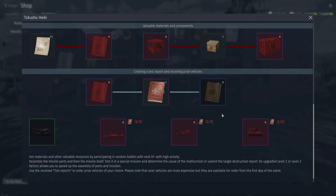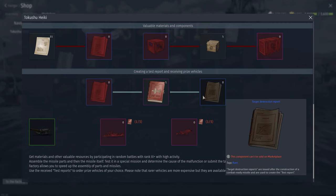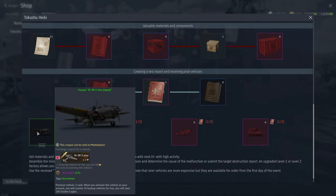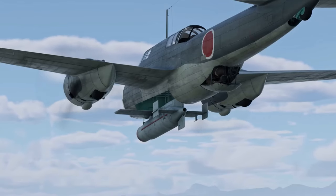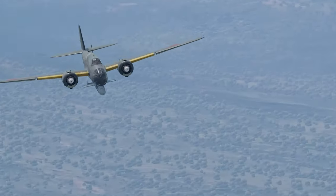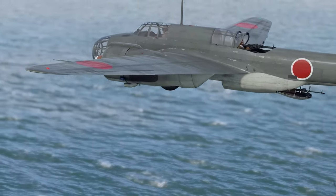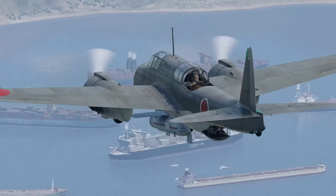We have unlocked our first prize. If we wanted to, we could just finish the event right here. We've earned ourselves the Ki-48 with the Ki-148 missile, which is going to be a really great weapon. As a naval main, this is great — we've got a guided weapon now that the Japanese can use.